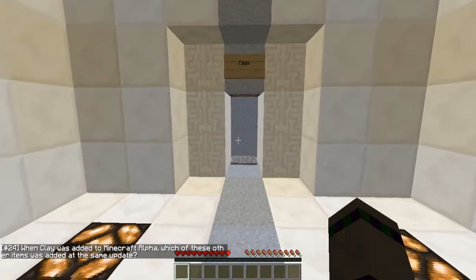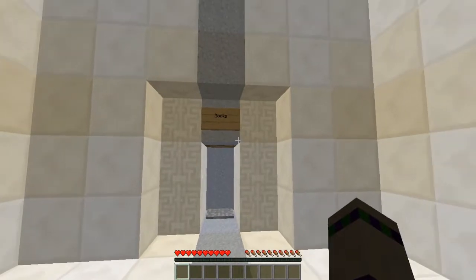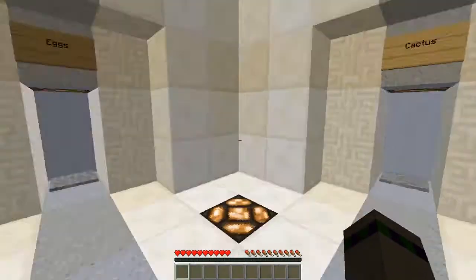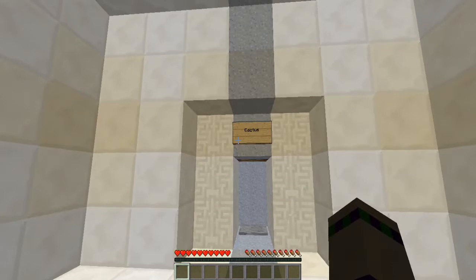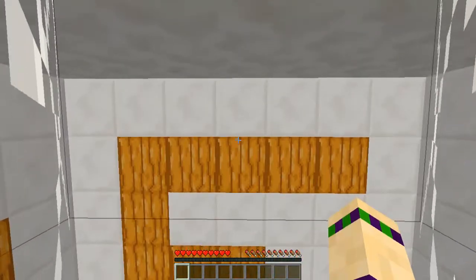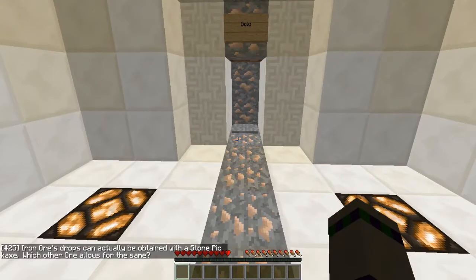When clay was added to Minecraft Alpha, which one of these other items was added in the same update? Clay was added since I've started playing. Eggs has been around since before. Cactus was around before. Books was around before. And leavers. So maybe cactus has been around since before I started playing. I don't know what I'm talking about. Let's do this. It's not leavers. Books. Yay!